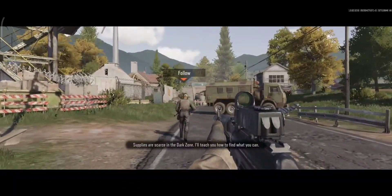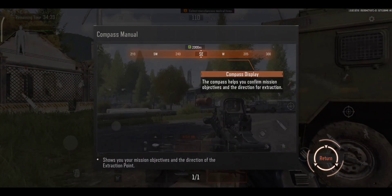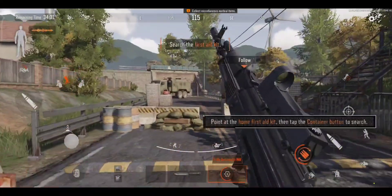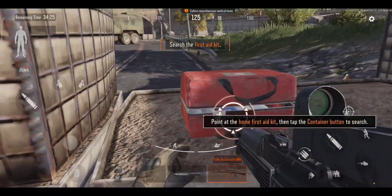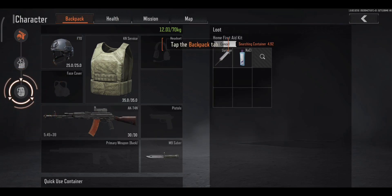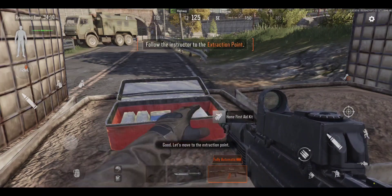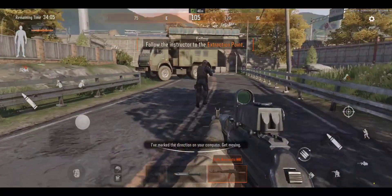Supplies are scarce in the Dark Zone. I'll teach you how to find what you can. I've marked the location of some medical supplies for you. Use your compass to track them. There's the first aid kit. Open it and look inside. Good. Let's move to the extraction point. I've marked the direction on your compass. Get moving.